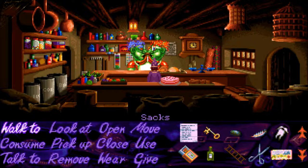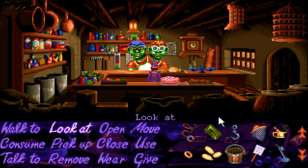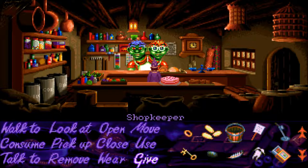Give the shopping list to the shopkeeper. Apparently the regular person is sick. The shopkeeper says they'll leave the order outside when they've finished making it up. Okie dokie. So the delivery should appear outside where we found the shopping list — outside the very sturdy-looking door. Let's head over there.